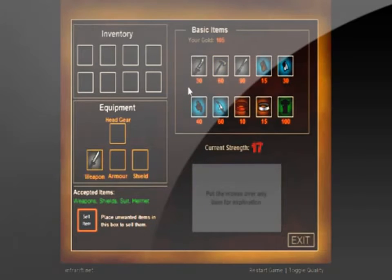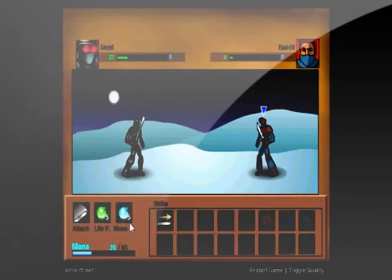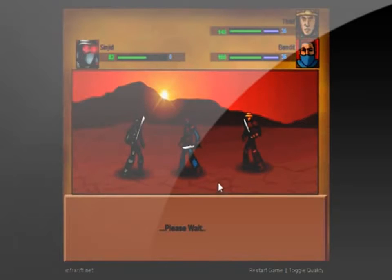It gets 2 stars on challenge. This game gets progressively harder as the game goes on. The enemies get stronger, and after they get so strong they start teaming up on you in 1-on-2 matches. And if you didn't upgrade and bring plenty of potions, you're pretty much guaranteed to die.